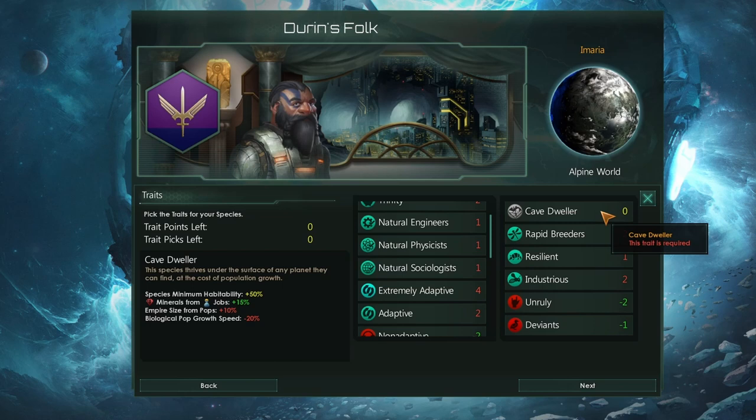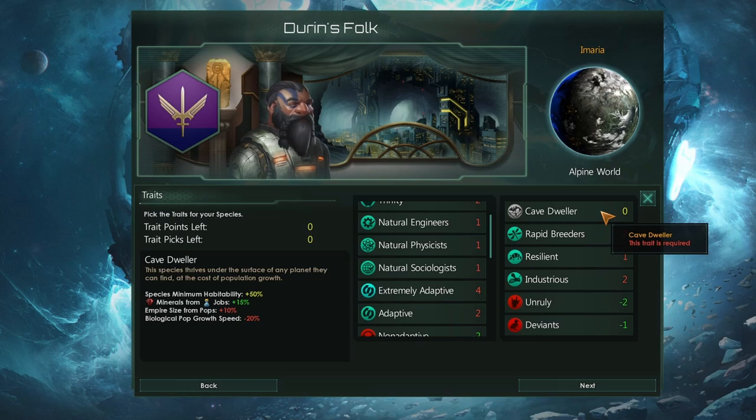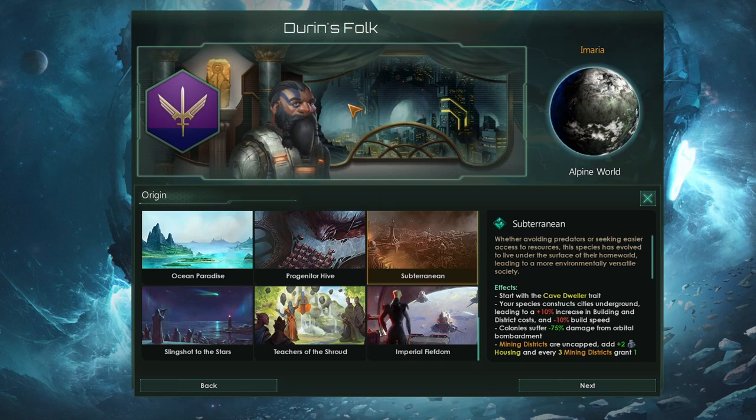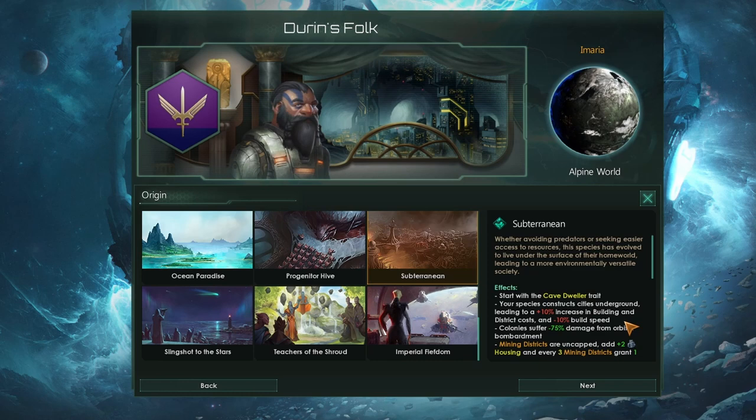Pops work jobs, jobs provide resources, resources fund your navy, your research, your traditions, your expansion goals as a civilization. So if we have fewer pops, we won't do as well. While we are living in Khazad-dûm, we also get some other things going on. First off, you might notice we get a beautiful new portrait background for this species, which is an underground city. This shows that we don't in fact live on the surface of the planet, but we live deep in the bowels of its earth.